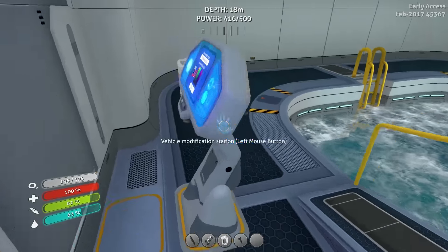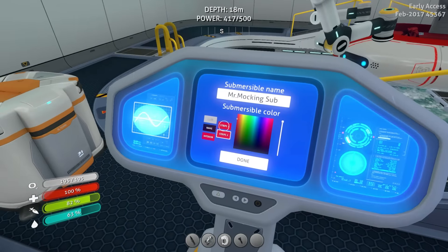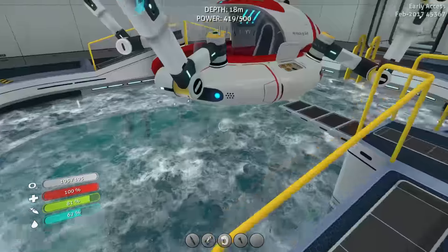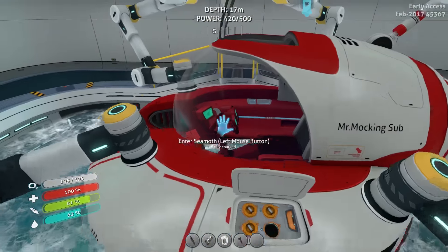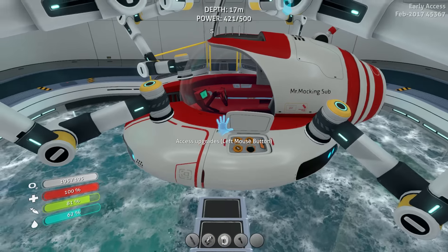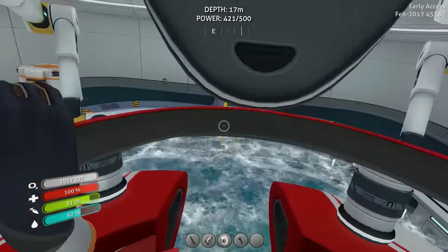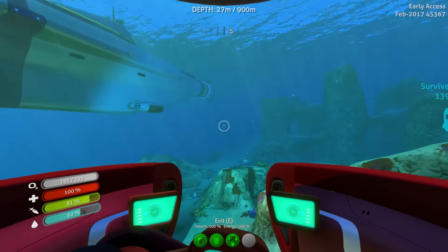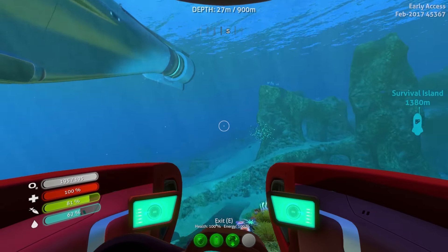That stripe there is way too neon red. Let me dial that back to about there. Done. Oh, that is slick guys — that looks so nice. It's like an iPhone or something. It's like a race car, like a Formula One car. White with red interior. Awesome.